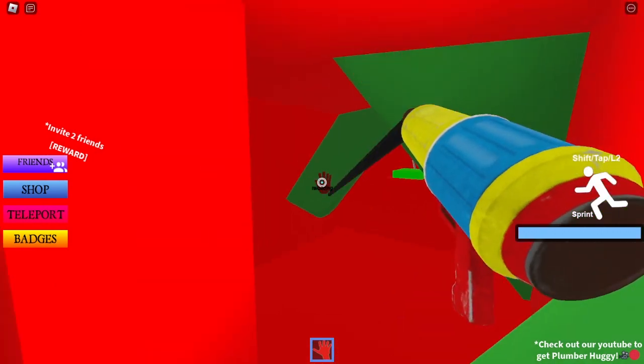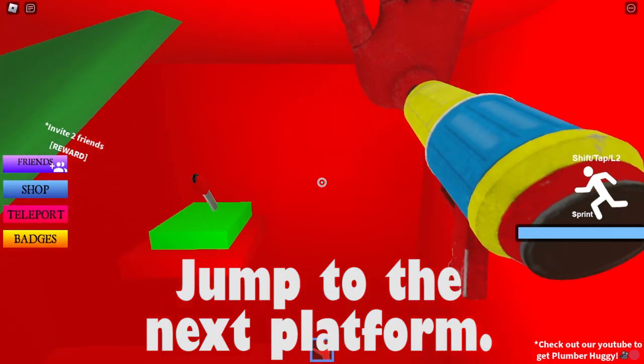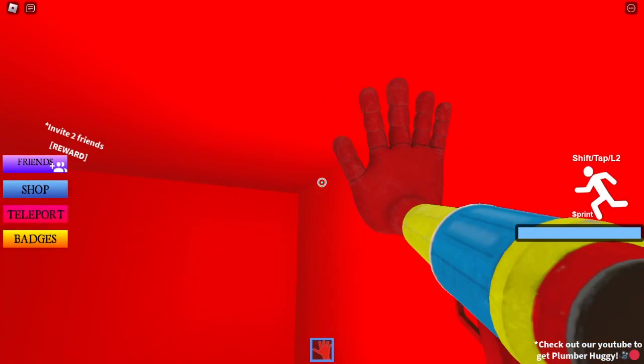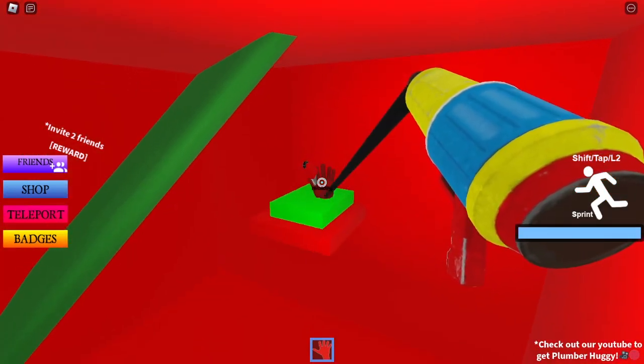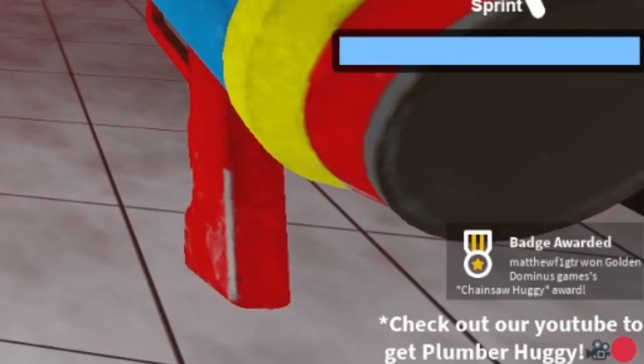We're going to go up there, then we want to go over here. Now this is the hard part — we have to get over there. I'm gonna try like that. There you go! Yes, and then you should have your badge for this now.